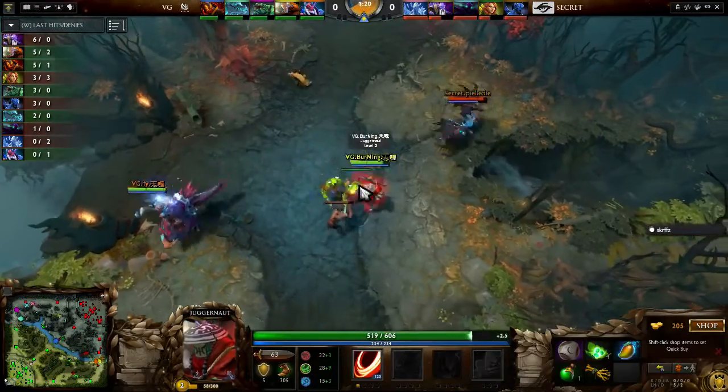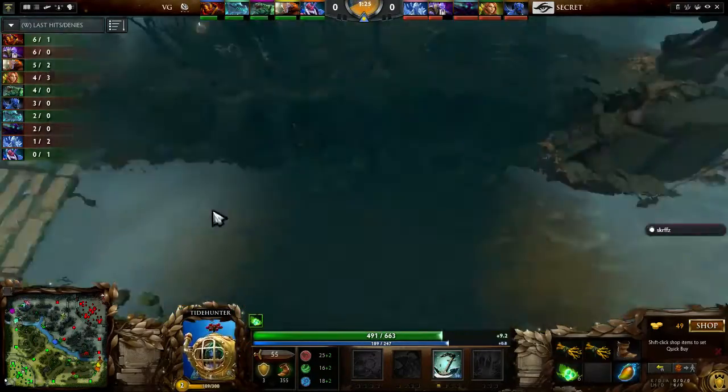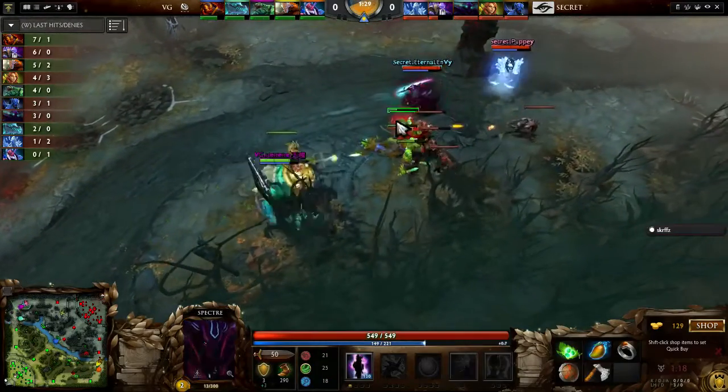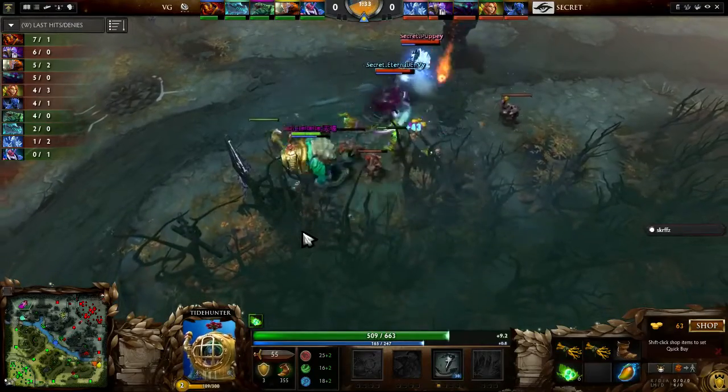Especially when he starts getting Kraken Shell levels, because most of the damage that AA does is from Chilling Touch, and that is magical, but it's still a lot of right-click damage coming out. So any more Kraken Shell levels that Ice Ice Ice can get here is going to help extend his advantage in this lane.